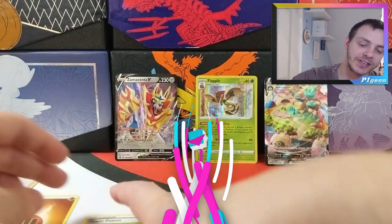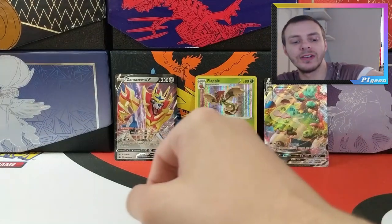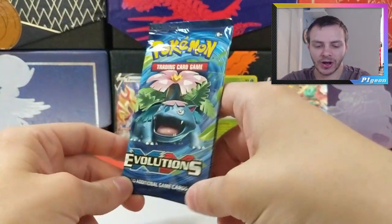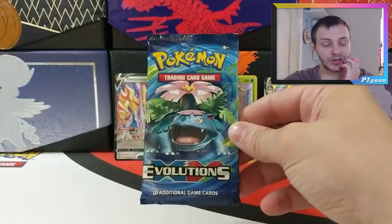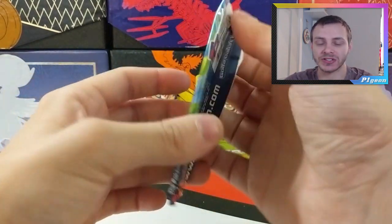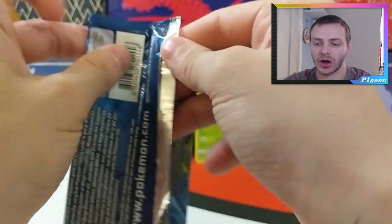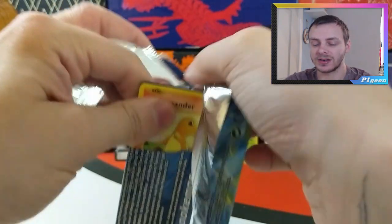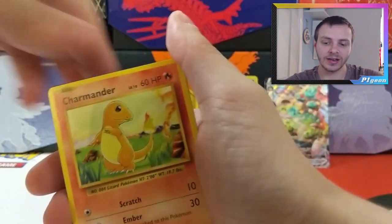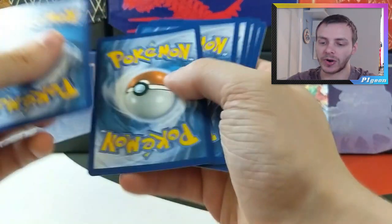We've got one pack left — our final pack — XY Evolutions. This is the first time I've opened it on the channel so I'm excited, but my luck with Evolutions has been shocking. I've got next to no Holos, no Full Arts. But we start off with a Charmander — it's a green code card because the codes are all the way around on XY.